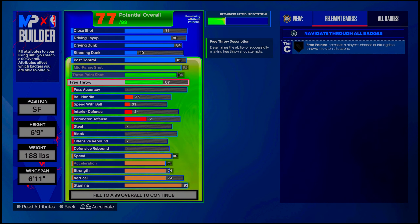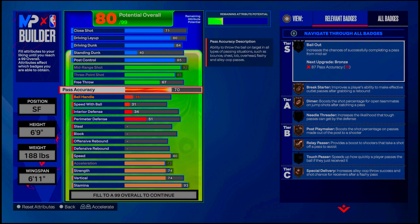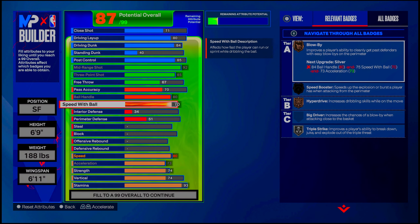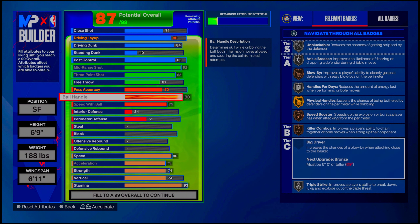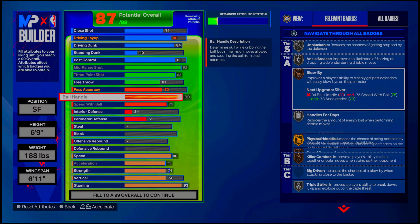For playmaking, I only go to 70 on passing accuracy — you can lower something to get to 75 for the Ja Morant passing style, but a 70 passing accuracy keeps the ball inbounds for me. Max out ball handling and max out speed with ball. We only get bronze blow by, bronze speed booster, and silver hyper drive — but all three together are big. Even if you're used to a six-foot-ten and wondering why you don't get gold quick first step or speed boosting badges, that bronze blow by with bronze speed booster and silver hyper drive moves exactly the same. We get the 80 ball handling so we get silver ankle breaker, gold physical handles, and triple strike on silver.